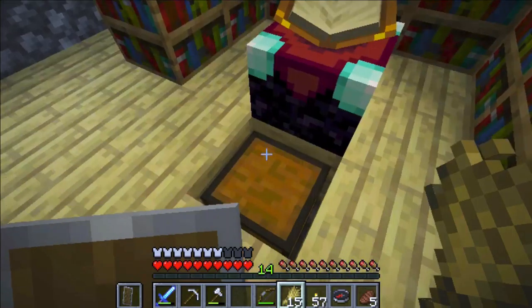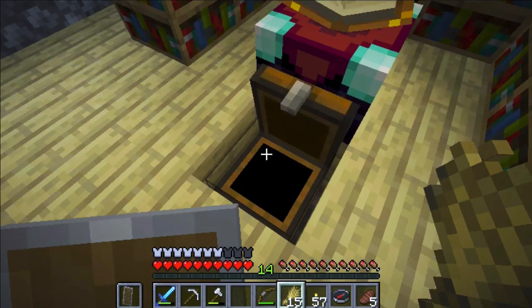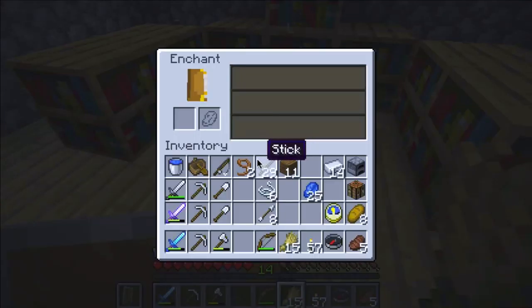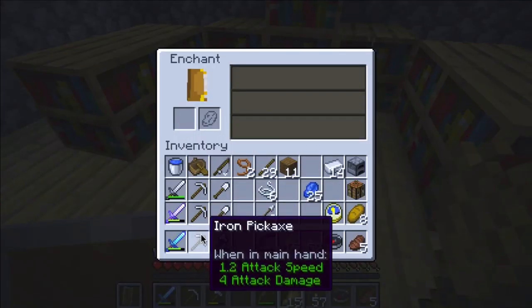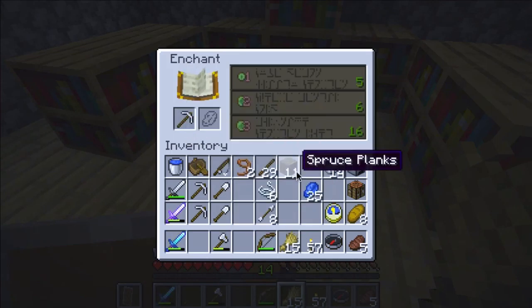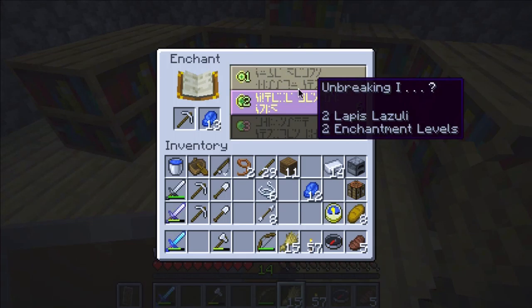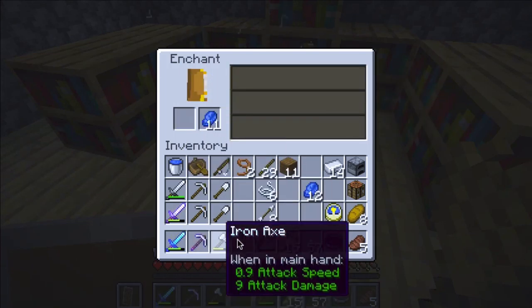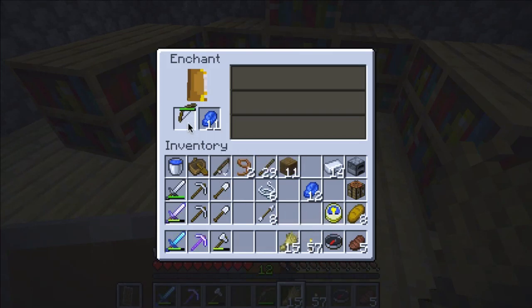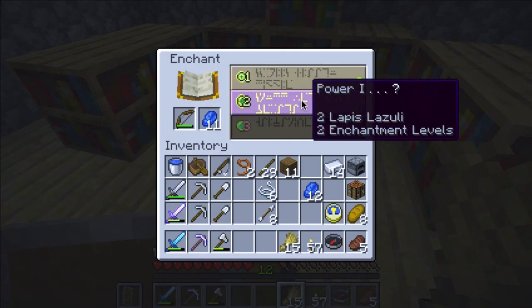Let's see how far we can go. Let me get this Lapis Lazuli out and see if we can enchant a few things. Unbreaking — sure, why not? And what about this? Power one, power one.